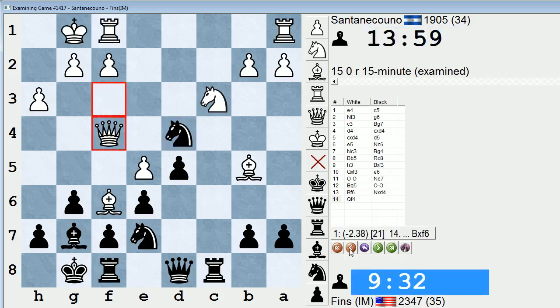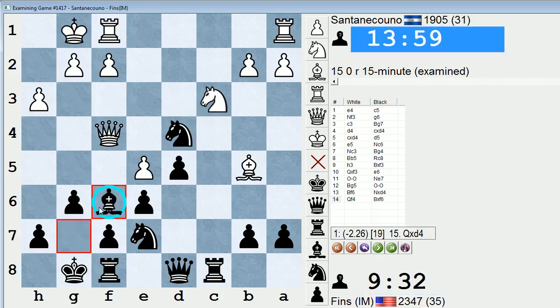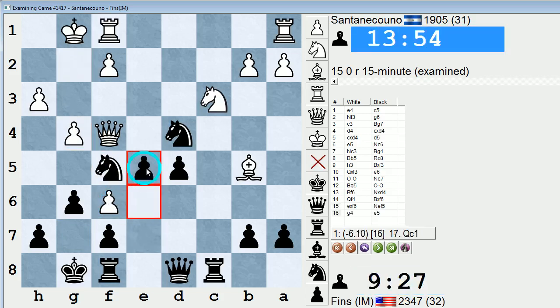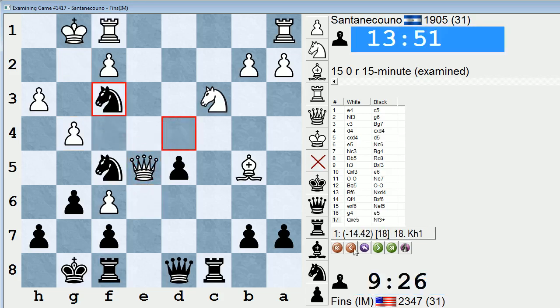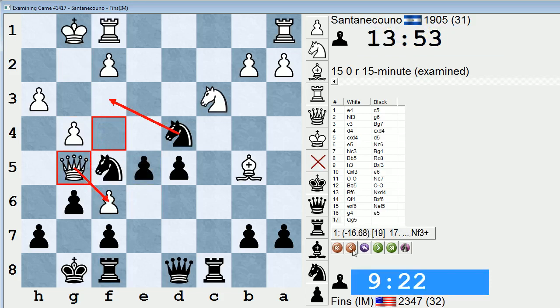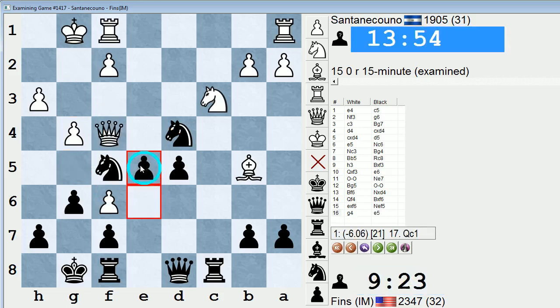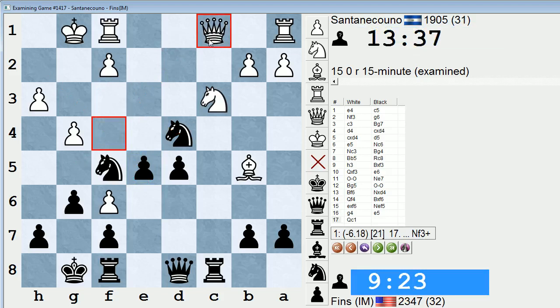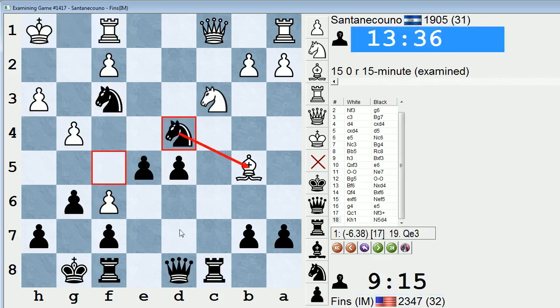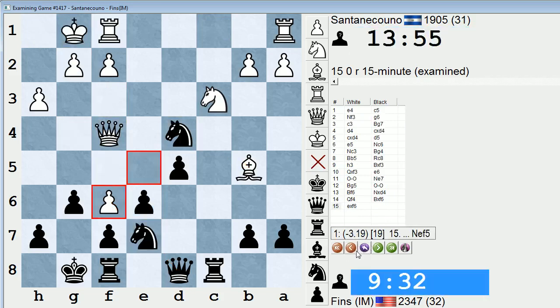Knight back to c6. I was debating whether taking was a good idea — knight ef5 and then g4. Oh, I have e5. That's nifty. And if he takes, knight f3 check wins the queen. Same after queen g5 — knight f3 check. That's a great move e5, I wish I would have seen that. Any of these squares for his queen get forked by knight f3 check. By process of elimination, he'd have to play queen to c1, which also looks bad — knight f3 check, king h1, knight here, threatening this or just taking. But I kept it simple and just retreated my knight to c6.